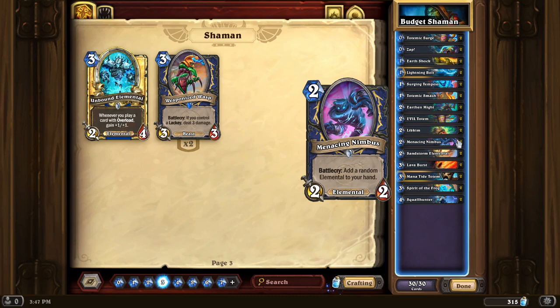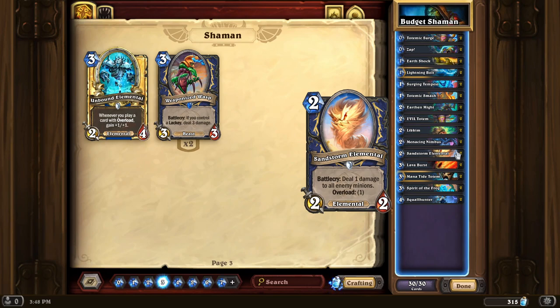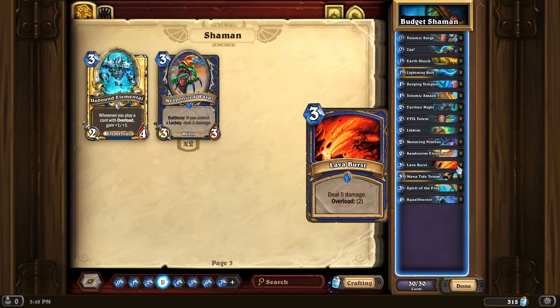Menacing Nimbus is decent for the sake of having the elemental package — it adds a random elemental to your hand. Sandstorm Elemental is probably one of the best early game cards in shaman right now — a 2-mana 2/2 that deals one damage to all enemy minions with Overload 1. It's kind of like an Arcane Explosion attached to a 2/2 body for three mana spread over two turns, and that's really good. If your opponent's playing anything aggressive, the early game tempo gained is great. Lava Burst is something you play at the end to finish the game and just kind of ignore the Overload 2 attached — it's a very aggressive spell and a good way to close out. On turn seven you can do a Squallhunter into Lava Burst for seven mana dealing seven damage.